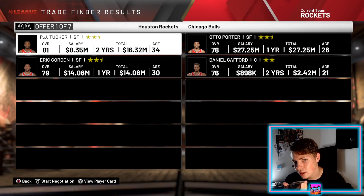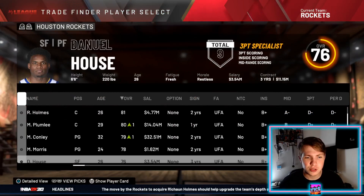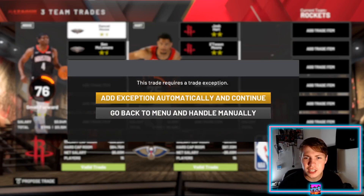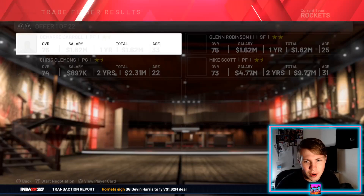Asking Siri to pick a number one through seven — she said three, so we get Shawn Holmes and Kent Bazemore. For Daniel House and Ben McLemore, Siri picks 13 out of 15: Josh Hart and Etuan Moore. Then for DeMarre Carroll, Siri picks seven out of 22: Georges Niang and Ed Davis.